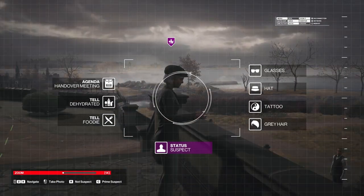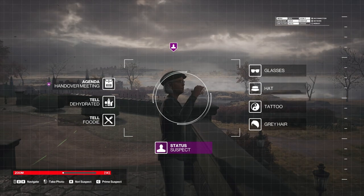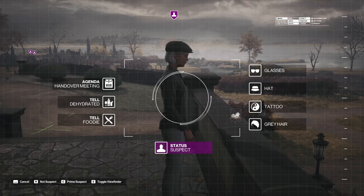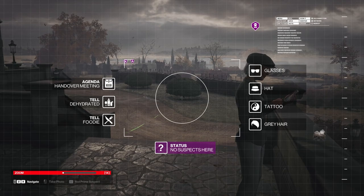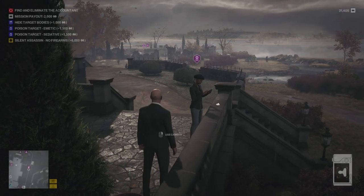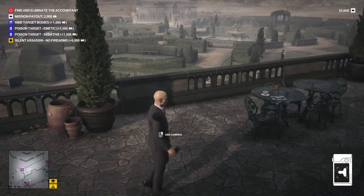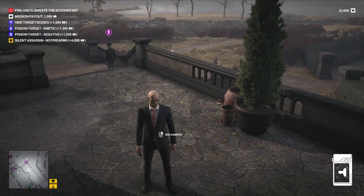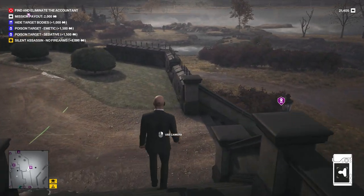Now, who are you? Not the target, that's for sure. Good. One down, eight to go. We haven't yet got any rat poison or anything that would allow us to poison our target, so we need some of that. Now — glasses, you say? Dehydrated. Hat. Do you have tattoos? Do you have necklace? Do you have earring? Wait a minute — you've got tattoos. The only things we don't know is if you're having a handover meeting and if you're a foodie, but you fit the bill. And we know that you drink from that scotch glass. So let's follow you for a bit, shall we?